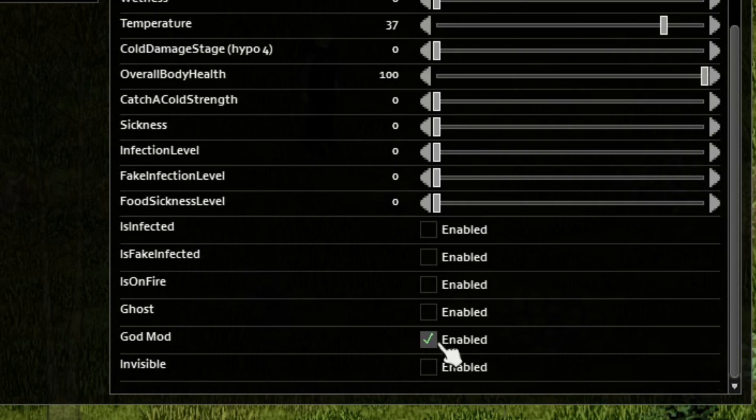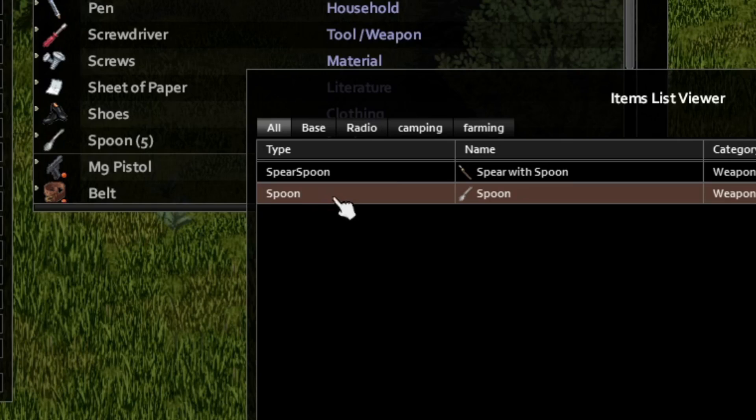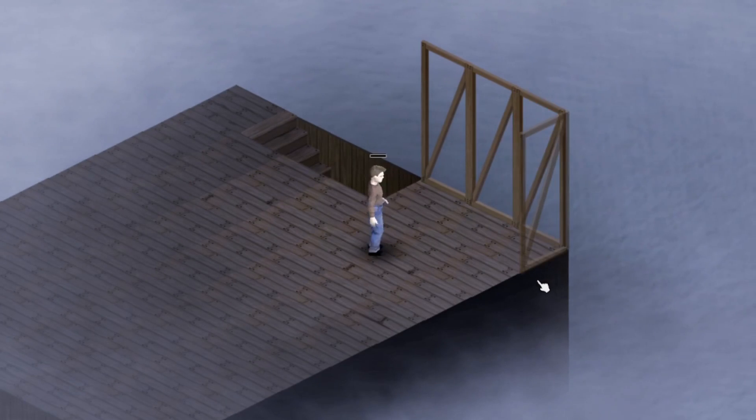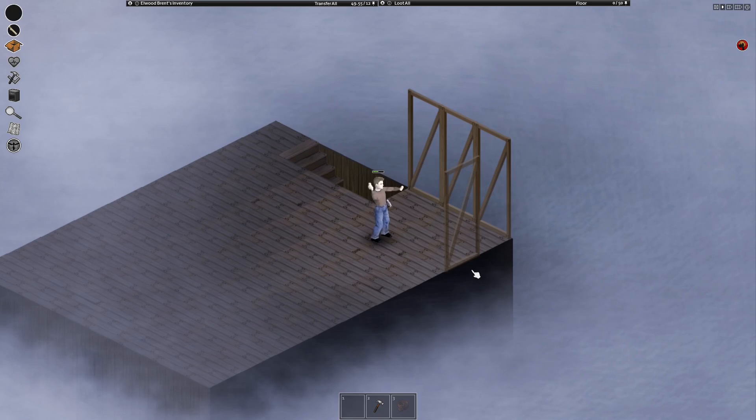You can turn on god mode and spawn in whatever you want, but I think the wetness meter is the more important feature here. Another cool feature is you can build whatever you want even if you don't have the skills or materials to do so. And there you go, that's how you turn on creative mode in Project Zomboid.